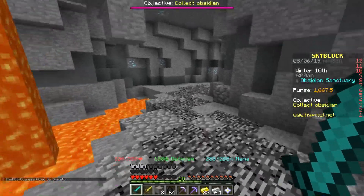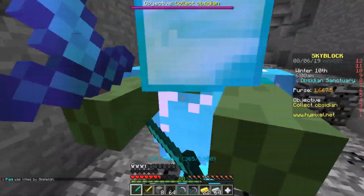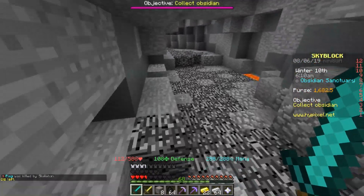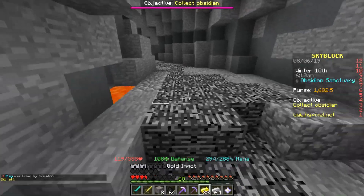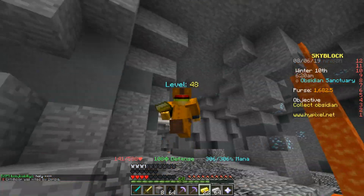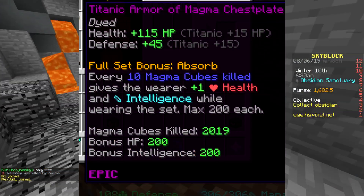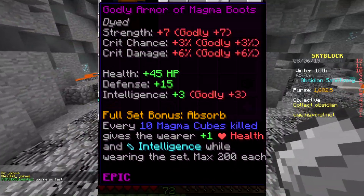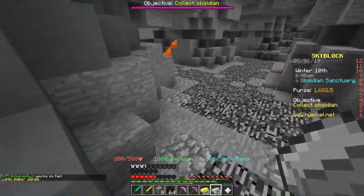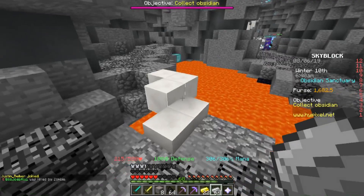For second place we have magma armor. Magma armor is really good for health and defense — it gives you at least 100 defense, and with fairy souls and growth enchants you get over a thousand health. If you're using a weapon like the pigman sword it's extremely useful because you get more mana.